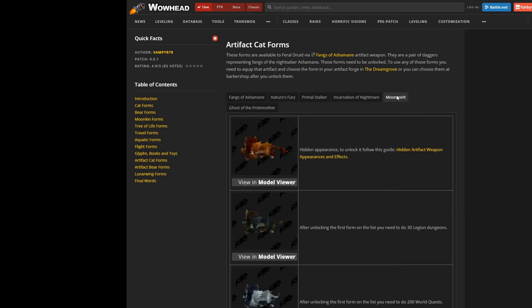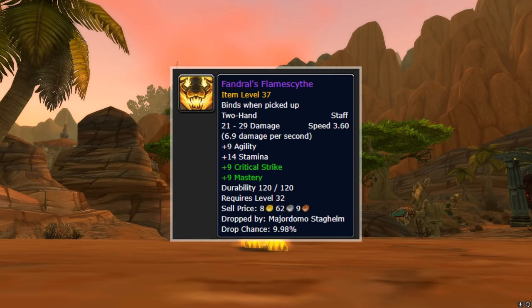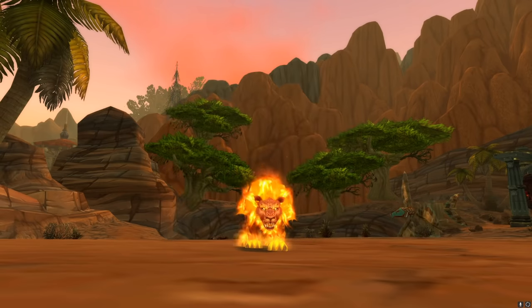First, I'll cover the most common one that I get asked about — Fire Cat. This appearance is unlocked from the transmog appearance for Fandral's Flame Scythe, a two-hander that drops off of Major Domo Staghelm in Firelands. This is an old raid, so it's extremely easy to clear solo as any character, as long as you're max level. You can attempt this twice a week — once for normal and once for heroic.